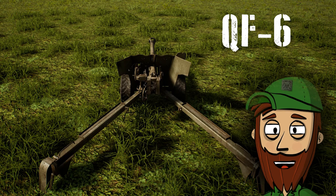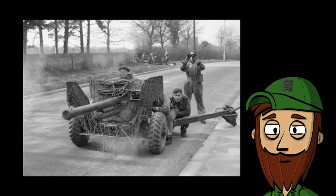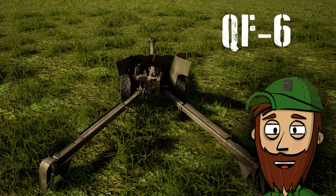1. The QF-6, the Ordnance Quick-Firing Six-Pounder, or Six-Pounder, was a British 57mm gun serving during the Second World War as a primary anti-tank gun of both the British and United States Army. It costs 800 CPs and is quite effective against armor.